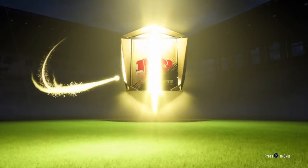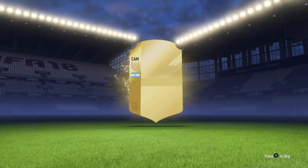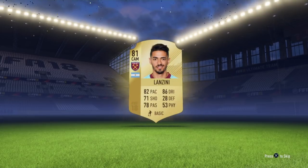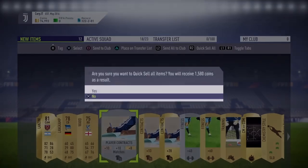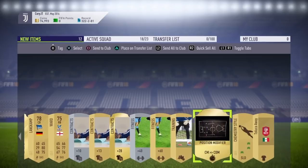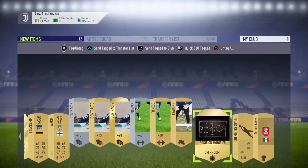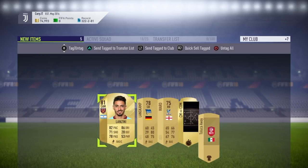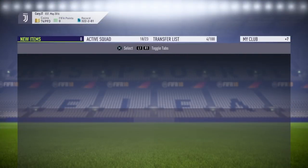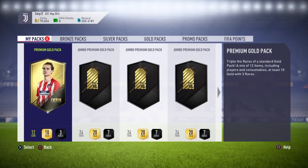From the first Premium Gold Pack we got Westhouse — 81 rated Argentinian CAM. Most items will go to the transfer list, keeping contracts and fitness cards. From the packs overall I'll probably make a lot of coins back, so the effective cost might be closer to 350k. The second Jumbo Premium Gold Pack yielded nothing notable — a thin pack with nothing good.